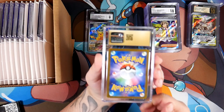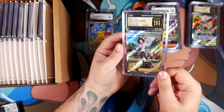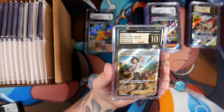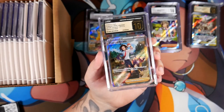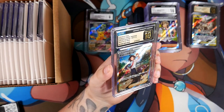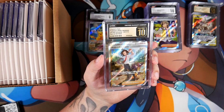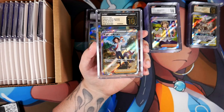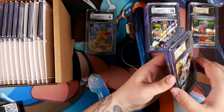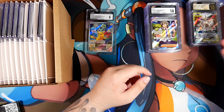We have another Pristine 10 here. It's the Charon's Care from V-Star Universe. Very, very nice — a Pristine 10. Lovely. Probably my favorite Charon card. This is so cool looking. We do have to put it below the Arceus, though — because the Arceus, that's my highlight.